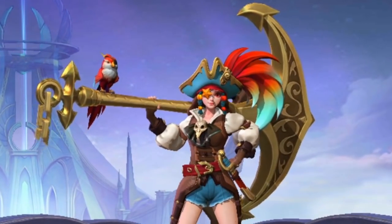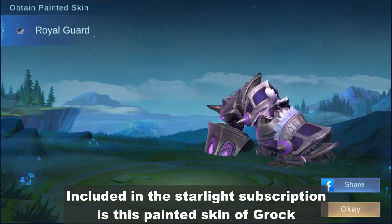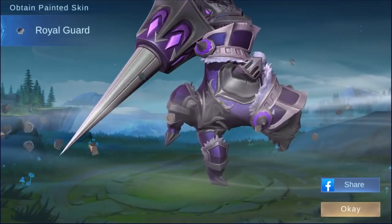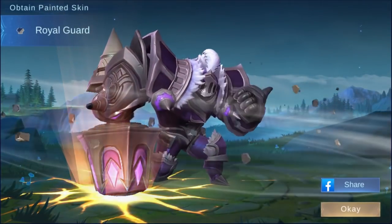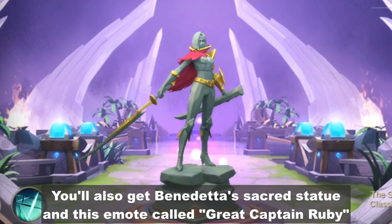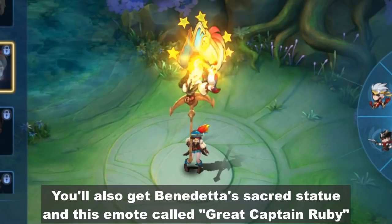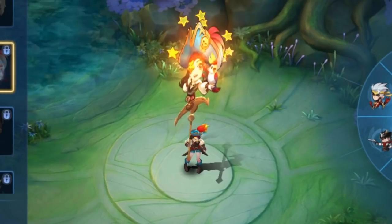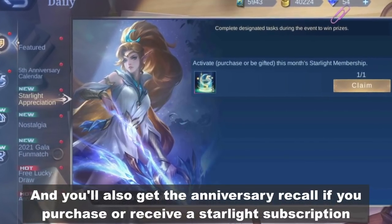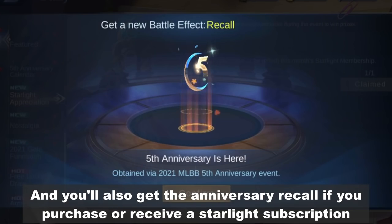So who does she look like? Included in the Starlight subscription is this painted skin of Grock. You'll also get Benedetta's sacred statue and this emote called Great Captain Ruby. And you'll also get the Anniversary Recall if you purchase or receive a Starlight subscription.